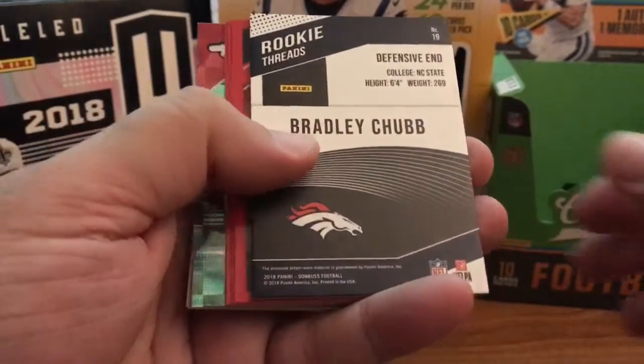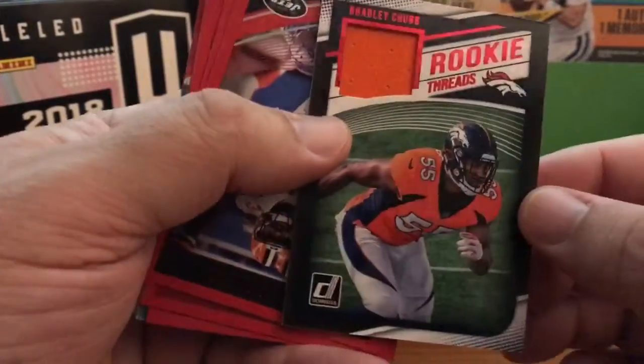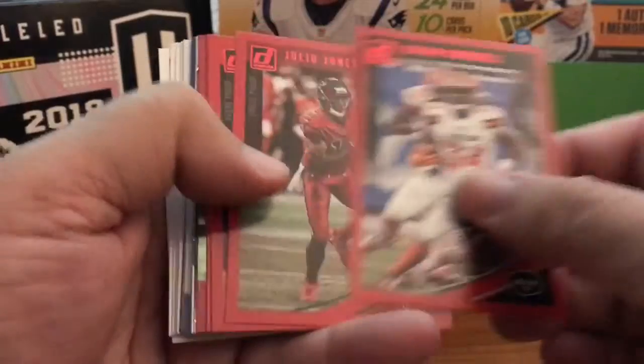Rookie Threads: Bradley Chubb — I pull him a lot. Red Rookie Threads, Bradley Chubb. Very nice. And our red cards are Isaiah Crowell.